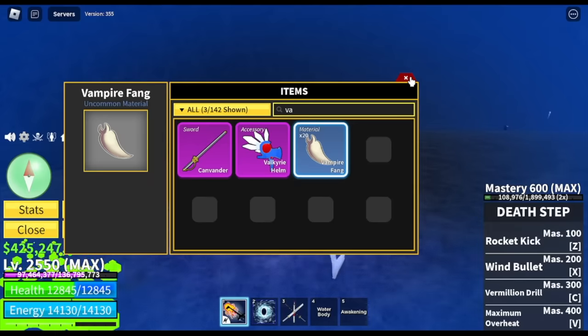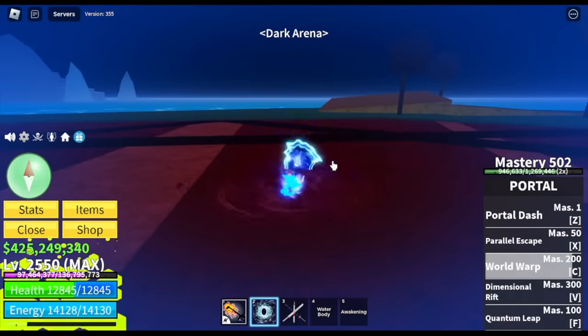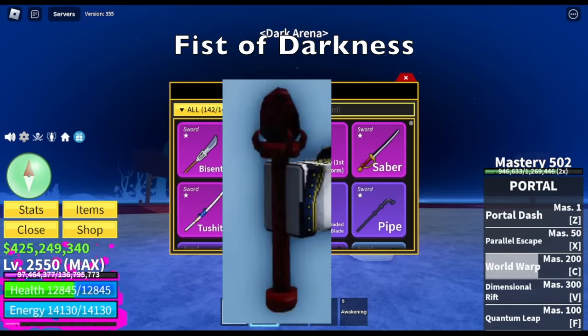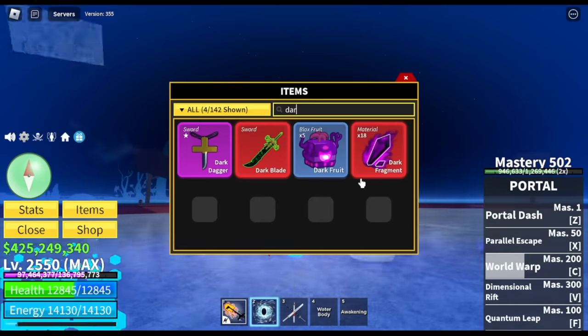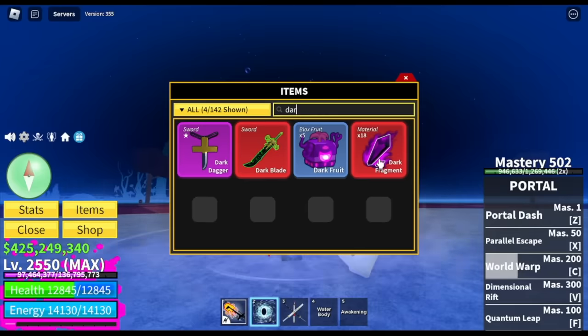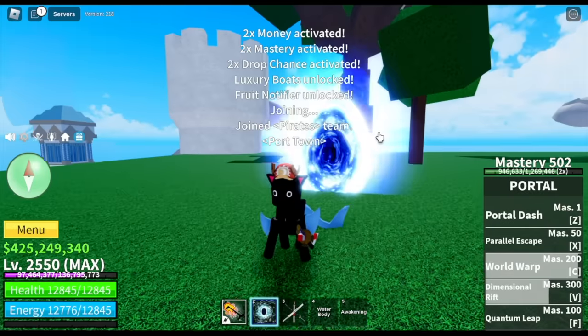Last but not least, you need the Dark Fragment. I won't be showing that one, but you can get it from Darkbeard — the boss in the dark arena. You need a Fist of Darkness. You can get one from chests every 4 hours, or from Sea Beasts on the second sea.